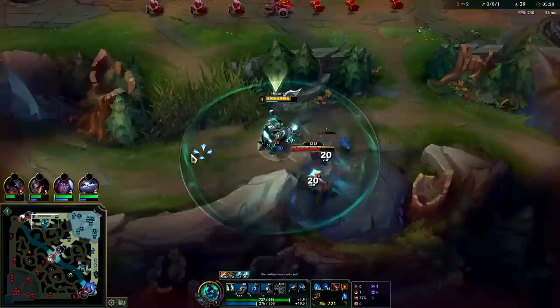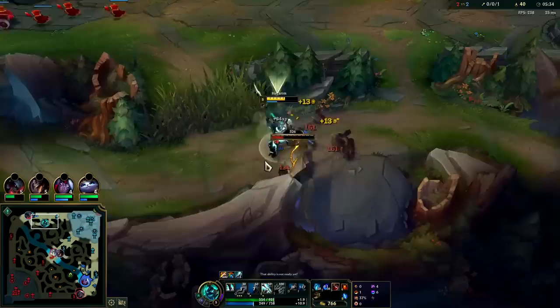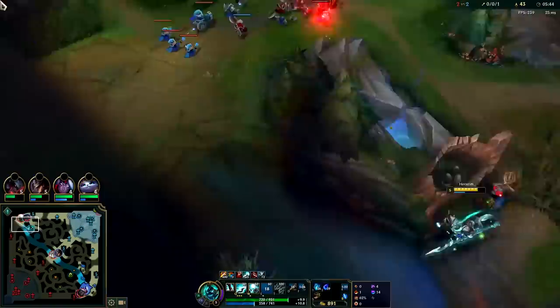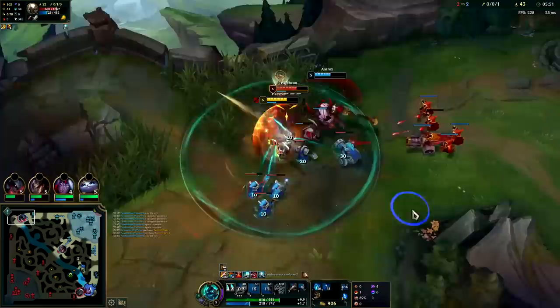If enemies are throwing lots of CC at you, use your W for the extra armor and magic resist during its duration — they added that to Hecarim relatively recently back in Season 12, and that's why you see him pretty much every game now. He's outrageously tanky. We have triple Q stacks up as we approach, though I accidentally used one on a minion and dropped back to three stacks.